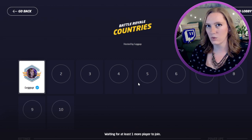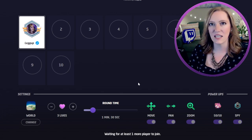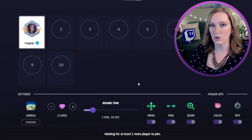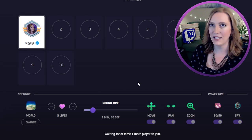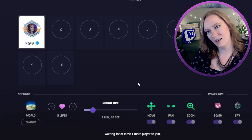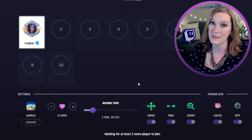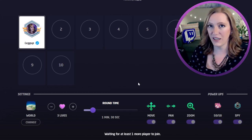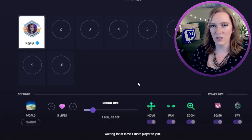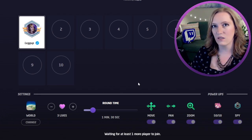Next up in the game modes, we have Battle Royale Countries. Battle Royale Countries has a minimum of two players and a maximum of 10. One key difference is that players will be eliminated as the game goes on. Eliminated players will be allowed to spectate but won't be able to participate — just cheer on your friends. You can set the number of lives, change the map, and change the timer. Move, pan, and zoom work just like before. There are also two little features you can add: a 50-50, or spy. In 50-50, the game gives you two countries — one correct, one incorrect — and you must pick the correct one or you will be out, even if you have lives left. During each round, players can lock in their answers early to make sure they get on the board. If you use spy, you'll be able to see all of the guesses that were locked in.